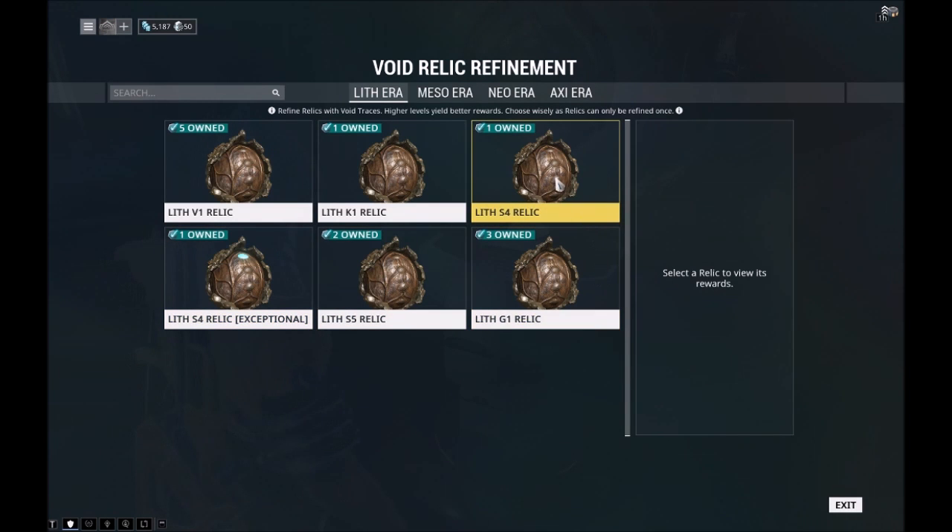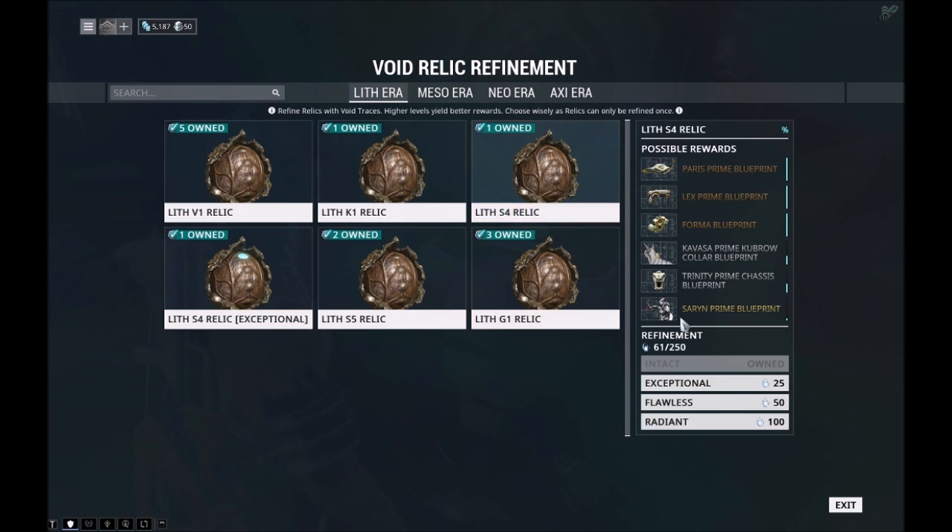So how you refine one is you come here, click on it right here, and then you refine it — you make it exceptional, flawless, or radiant. Now what this does is, you can see right there in these blue lines — it increases the percent drop chance. So say I really wanted that Syrene Prime blueprint, I would refine it to radiant and then it gives me a better chance of getting it.